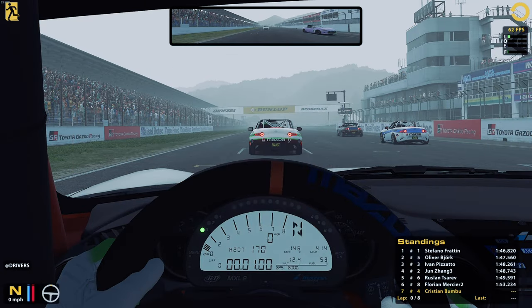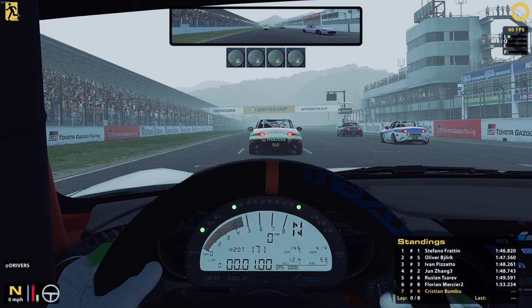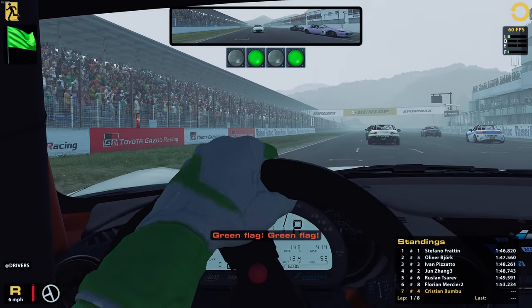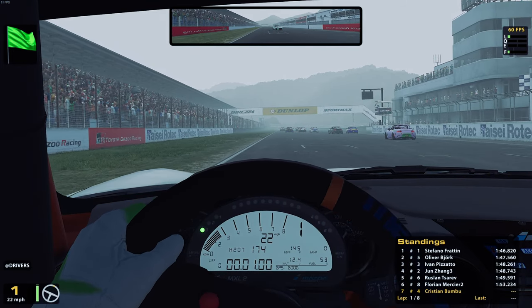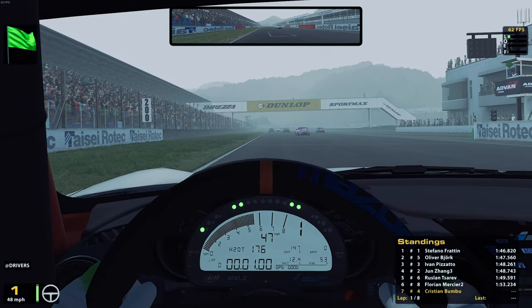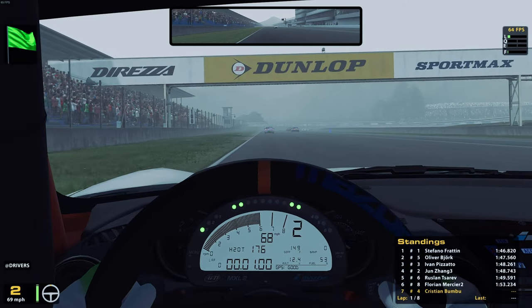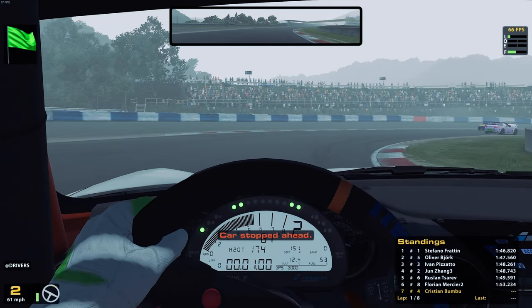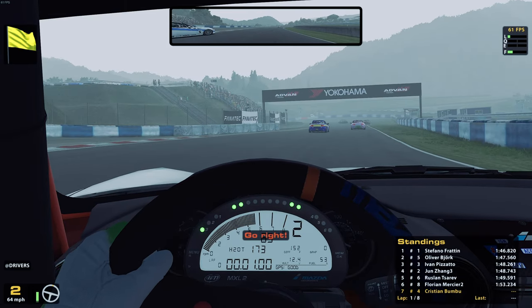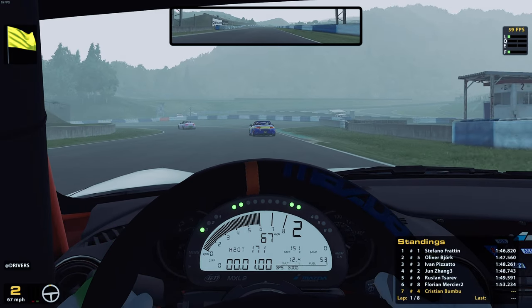Then inexperience strikes again. You won't believe what happened. Lights pop up — red then green. I shift and accelerate, only to go backwards while steering to the right. My wheel was not centered, and I had downshifted into reverse while pressing the right pedal. So dumb. It's like I started from last position at this point, with only the guy behind me staying there — perhaps laughing his ass off at my stupidity.